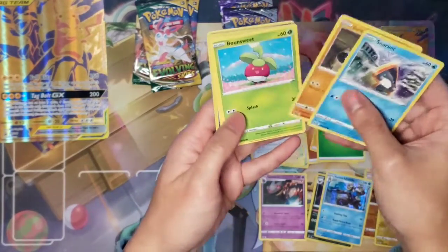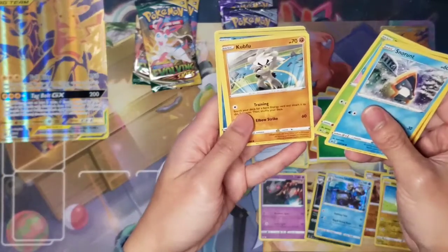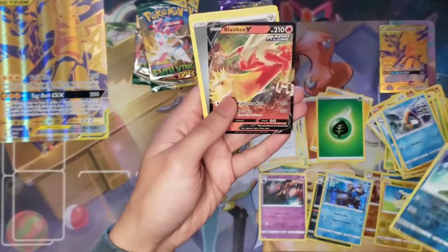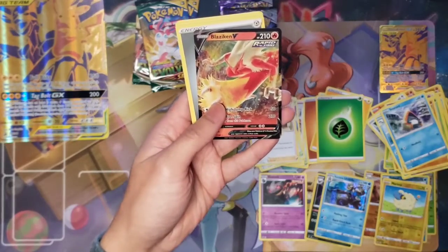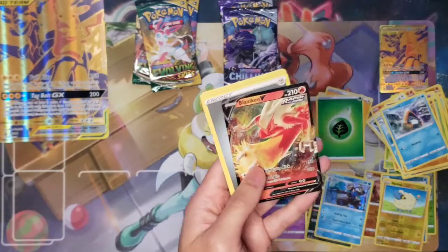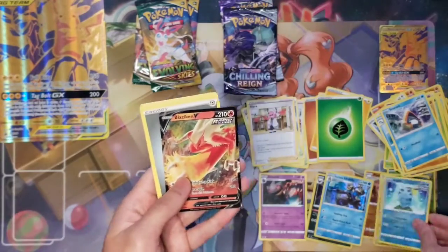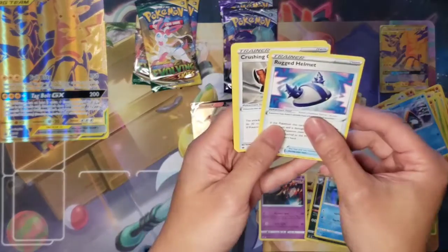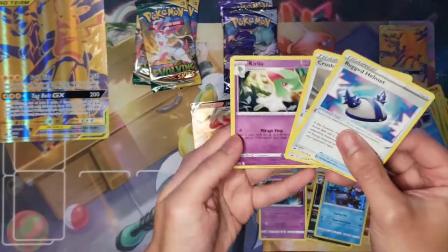Third Chilling Reign pack: Snorunt, Galarian Yamask, Morpeko, Kubfu, Inkay — ooh, we got a Blaziken! I mean, it could have been the nice alternate art, but hey, that's still good. Blaziken goes right here. Steel Energy, Rugged Helmet, Crushing Gloves, and Cornia.